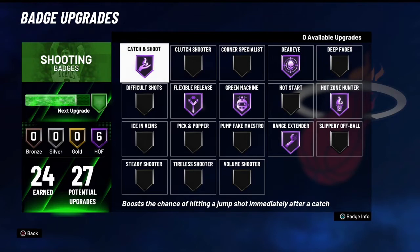The key badges you need are Range Extender and Hot Zone Hunter — make sure you get those hot zones because it increases your green percentages a ton. Catch and Shoot will also help a ton. Flexible Release is great in case you get slightly late or slightly early, and it's a really nice badge this year. Hall of Fame Dead Eye is going to be really good when defenders are late closing out, or if they do close out, you can still hit those contested ones.